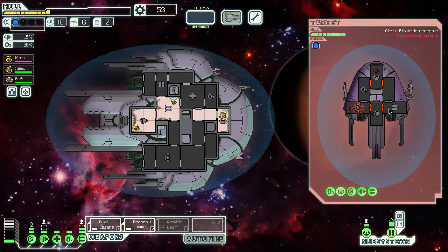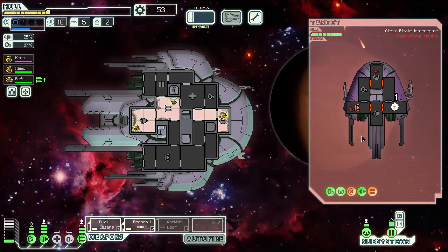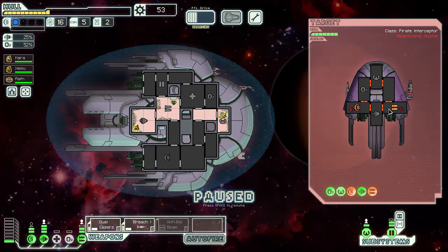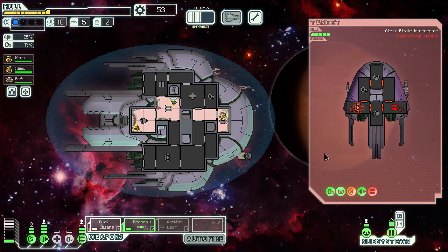It's slightly risky doing this because it means they get the first shot, although the burst will probably charge a bit slower. Breach hits — go for their weapons. They managed to get their shots away. Our evasion is at 25%, hopefully enough to miss one of these shots. It is — perfect. We're going to have to keep on using these breaches. Let's try for their weapons with the dualizers and see if we can get lucky. We can. Back over to their shields.